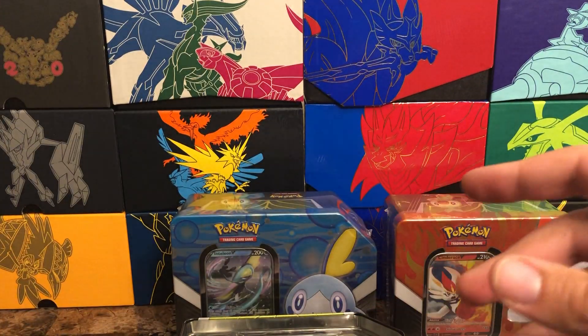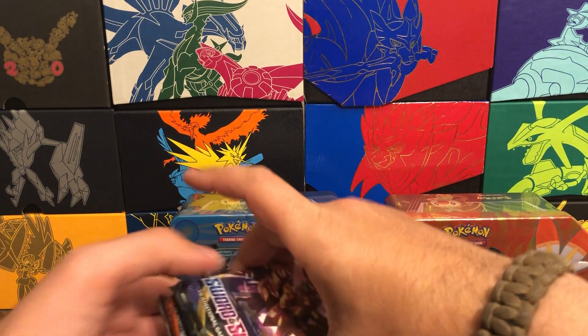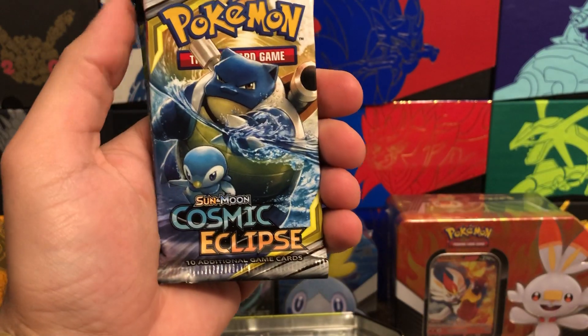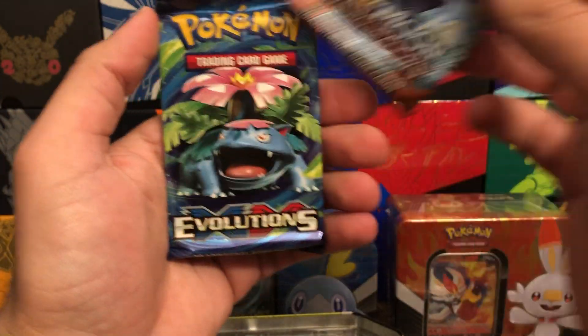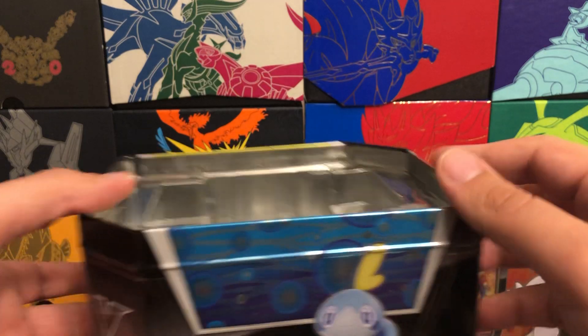I'll definitely sleeve these, then we'll do a recap at the end. Interesting to see what five packs we get, because I know it's not all Sword and Shield. We got Sword and Shield, Sword and Shield, Cosmic Eclipse — I'll take it — Burning Shadows, and Evolutions. This thing's gonna be a hitter! And just some empty plastic where you can store your other cards.